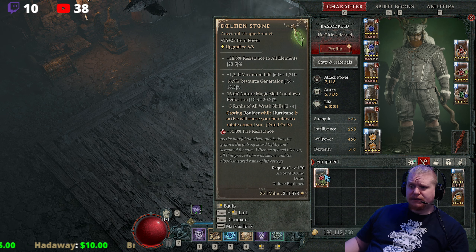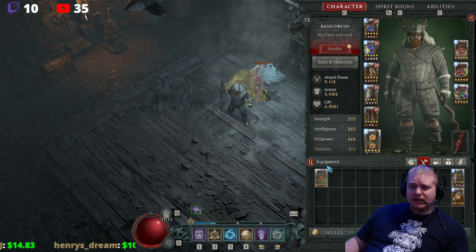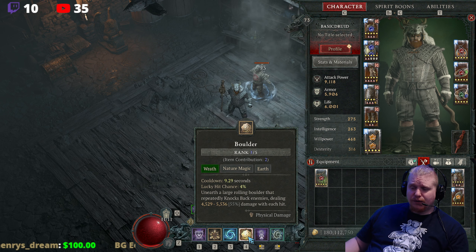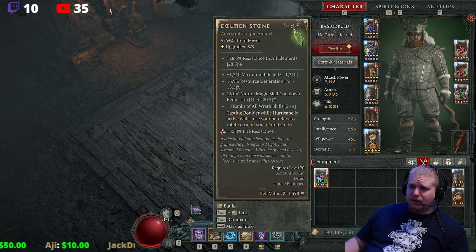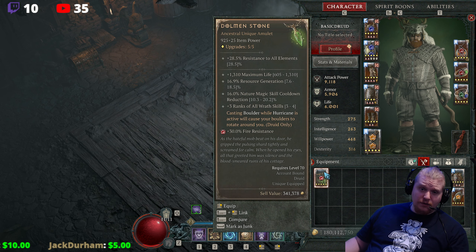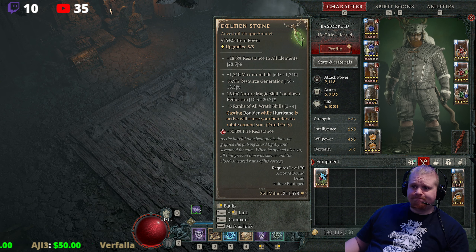The Dolmen Stone is kind of crazy. What it basically allows you to do is kind of convert Boulder into a spinny-spinny, and we'll talk about that in a minute. This one does drop all the time from Durial. Durial is the special dropper for the Dolmen Stone, and it's got some pretty decent stats on it too. Let's go over it together.